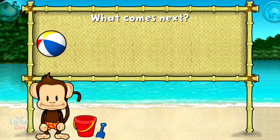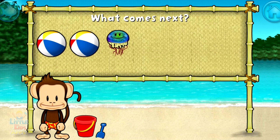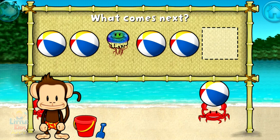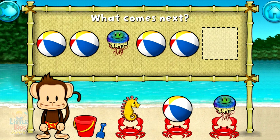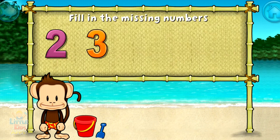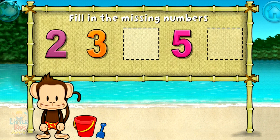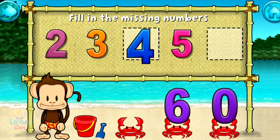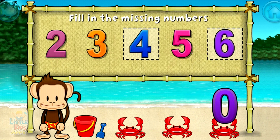Here's a pattern: beach ball, beach ball, jellyfish, beach ball, beach ball. What comes next? Jellyfish. That's right. The pattern is beach ball, beach ball, jellyfish. 2, 3, 5 — these numbers are in order. Fill in the missing numbers. 4. Yes. 2, 3, 4, 5, 6. Spectacular.